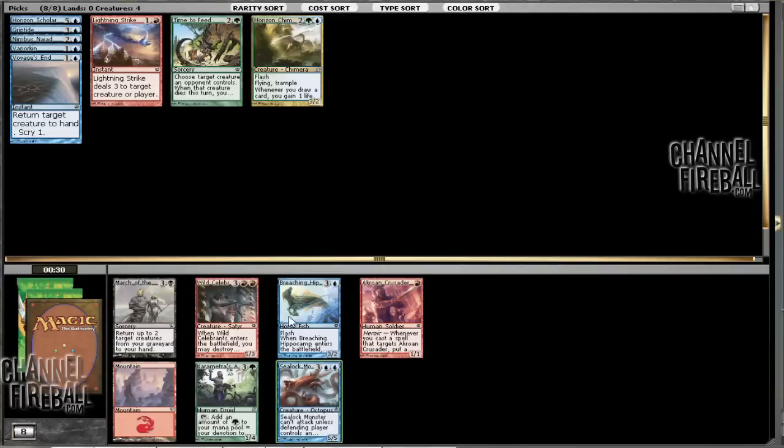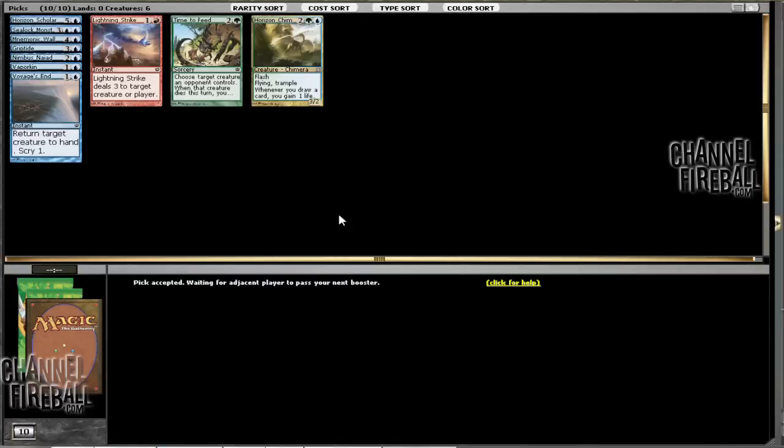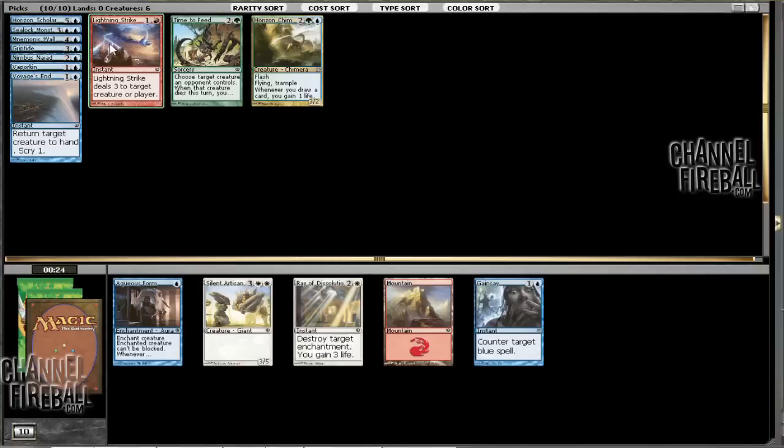I'm going to take the Nimbus Naiad here. It's not a great card, but if you're playing it in a blue deck it's very good. I'm taking the Mantle of Webs here — I have some good targets already. I have Griptide, Voyage's End, and a Lightning Strike.